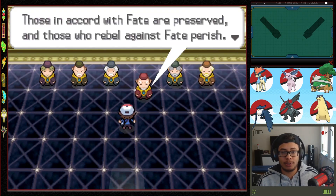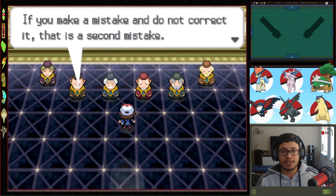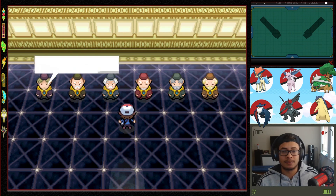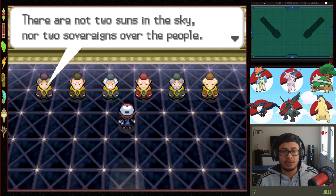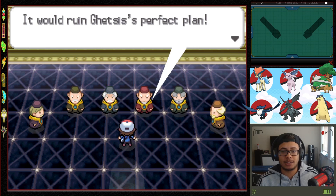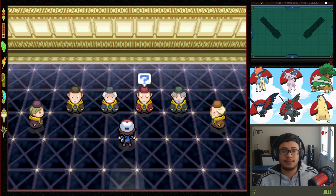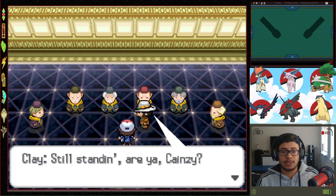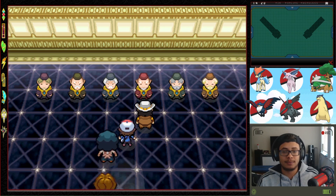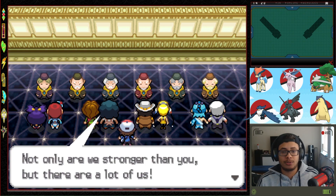Sage quotes appear on screen: 'Those in accord with fate are preserved, those who rebel against fate perish.' 'If you make a mistake and do not correct it, that is your second mistake.' 'Superior men understand what is right, inferior men understand what will sell.' 'There are not two suns in the sky or two sovereigns over the people.' The Seven Sages say if anything happens to their king, the six of them shall defeat you here.